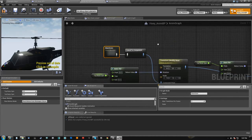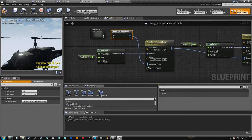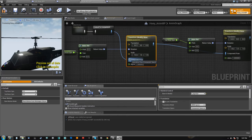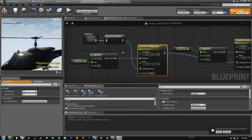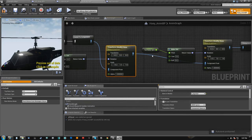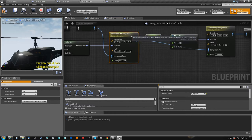Whenever you create a transform modify bone, it will come in basically empty and these will look blue. As soon as you tie them to something white, it will automatically do your conversion from local to component and then component to local at the end. However, if you're doing blue to blue, you don't need a conversion.